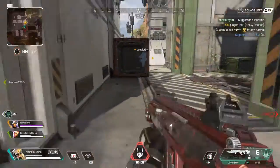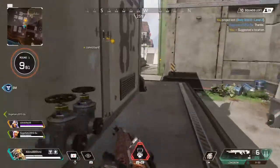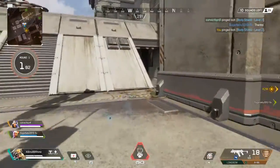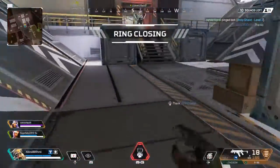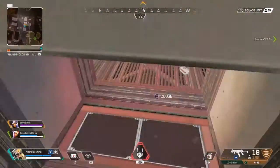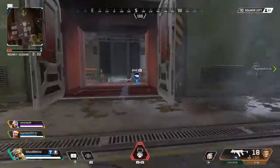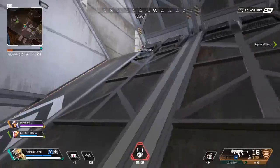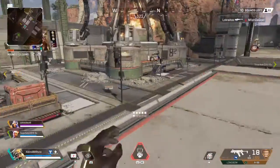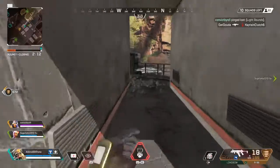Heavy ammo. What do you think is over here? Might be something good this way. Body shields here, level two. Faster, faster, faster. Stay. Body shield here, level two. Warning. We have the benefits. We are inside the ring. Attention, delivering care package. Light ammo here. Care package on high.